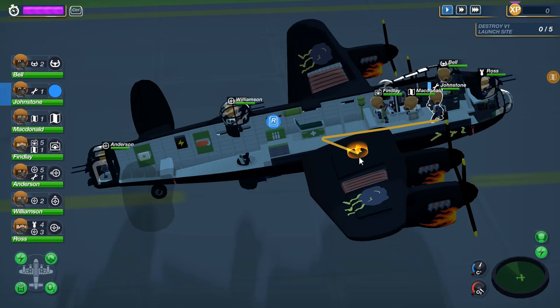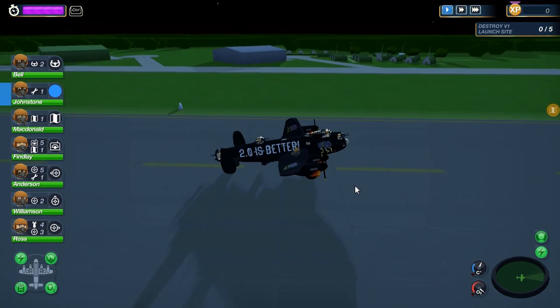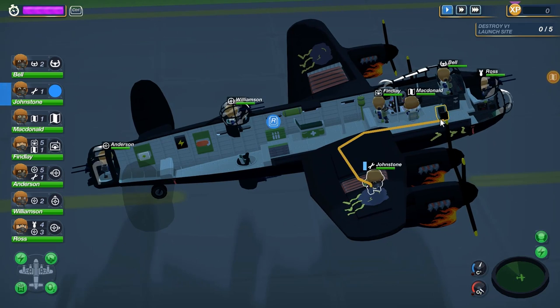So I literally can tell him, in the middle of the flight, to go out on the wing and repair an engine that is on fire. Look at him go. I'm serious — he literally can go out on the wing in the middle of the flight. It is amazing. I love it.